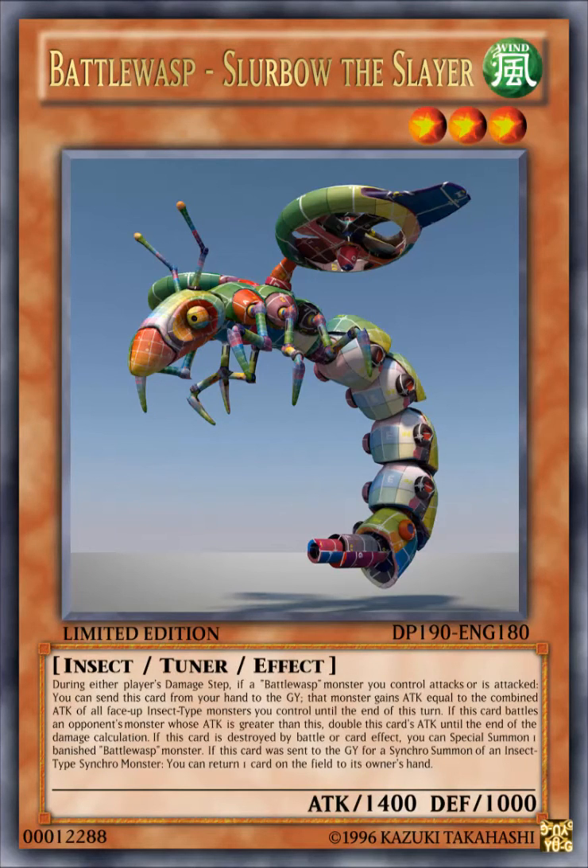The next card here is Battle Wasp, Slurbo the Slayer. It's a WIND level 3 insect tuner effect monster with 1400 attack, 1000 defense. Its effect reads: during either player's damage step, if a Battle Wasp monster you control attacks or is attacked, you can send this card from your hand to the graveyard. That monster gains attack equal to the combined attack of all face-up insect type monsters you control until the end of the turn.